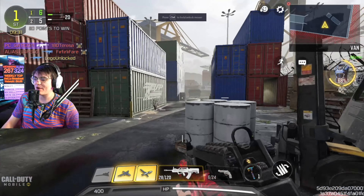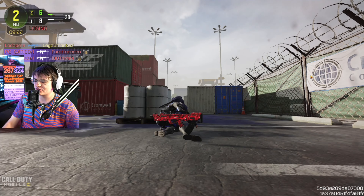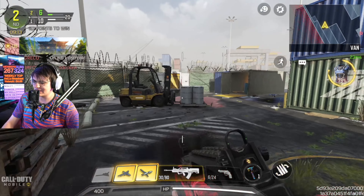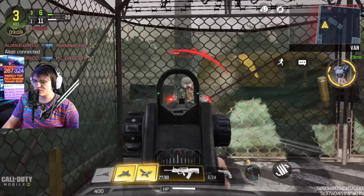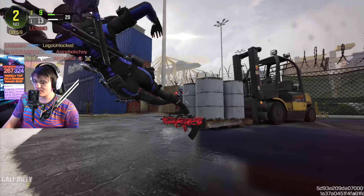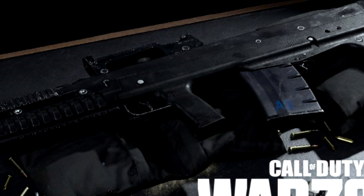The next weapon is a Modern Warfare 2019 weapon — the Odin. The Odin is a very slow-shooting assault rifle but with pretty high damage; I think it kills in two shots in MW2019. It reminds me a lot of the Man-O-War — how it does a ton of damage but shoots slowly. I think the Odin shoots even slower and does even more damage per shot. It wasn't my favorite weapon in MW2019 but it was a pretty meta weapon, used quite a lot, so we'll see how it performs in COD Mobile.